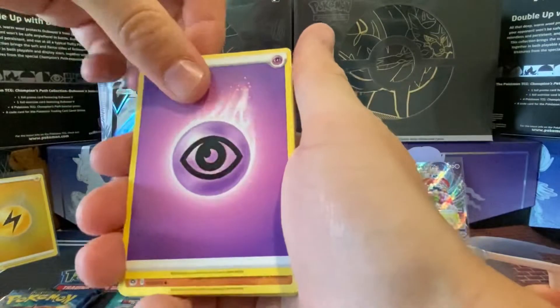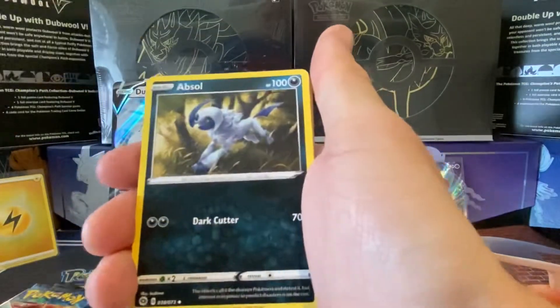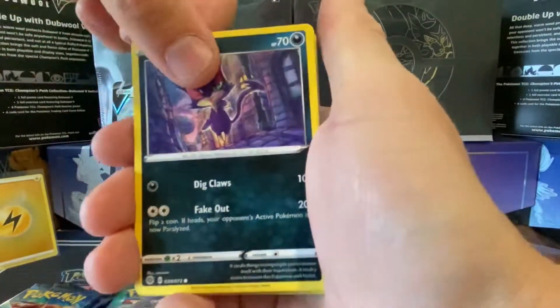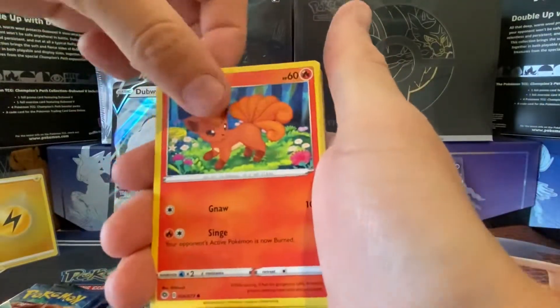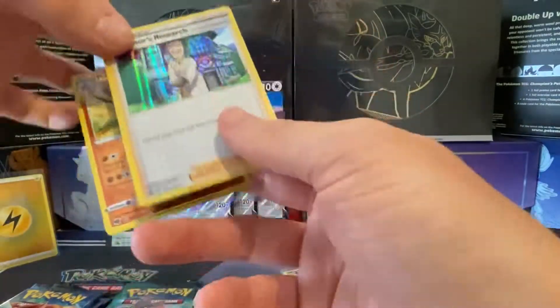Right, Obstagoon pack: psychic energy, Kabuto, Absol, Sizzlipede, Purrloin, Eevee, Potion, Vulpix, Machamp reverse, and a Professor's Research. Not the most exciting pack but a couple of useful trainer cards.